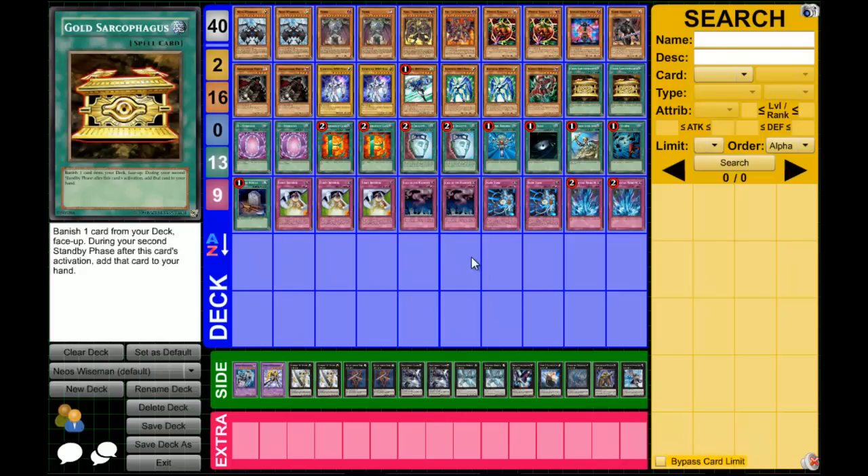We have two Gold Sarcophaguses. In my opinion I really don't like Gold Sark — it's kinda slow. Most of the time when I activate it, I'll probably get the card like next draw. But if I can banish a Neos Wiseman, maybe even banish a Limit Reverse and hold out until I can get to it — just banishing that Neos Wiseman gives me two turns to set up for when I get him to my hand. In this deck, two Gold Sarcophagus is good, and I believe Next Gen Resident Evil ran two also.